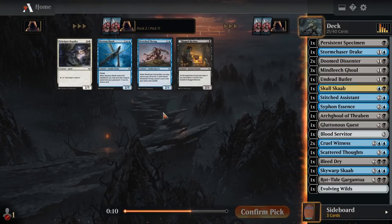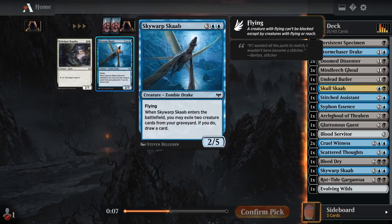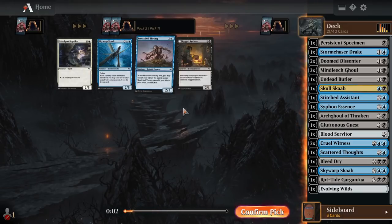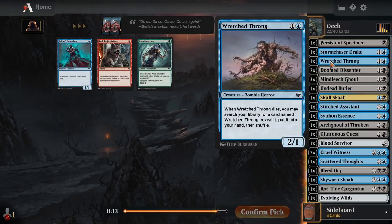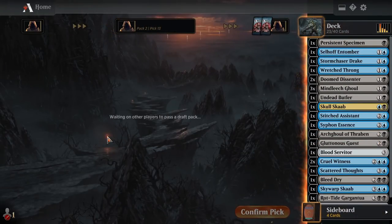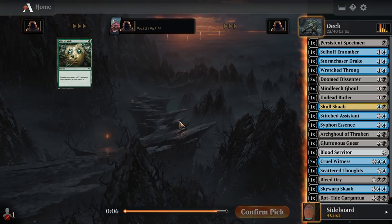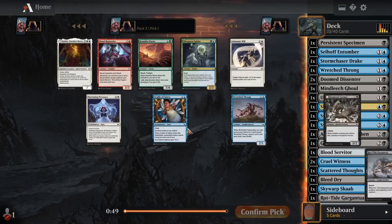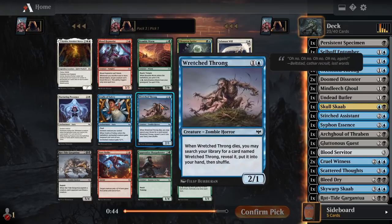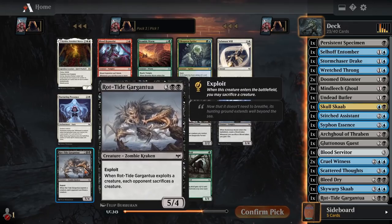We do see a Wretched Throng at pick eleven, which means if we open more of them next pack we'll get just a million of them — and it is a zombie. Could take the Scab, but swapping our two drops into just having like five Wretched Throngs seems fun to me. It probably won't happen, but I'm a bit of a Johnny over here, just trying to get some combo plays. Another Wretched Throng will almost definitely wheel because of that pick eleven. Last pack.